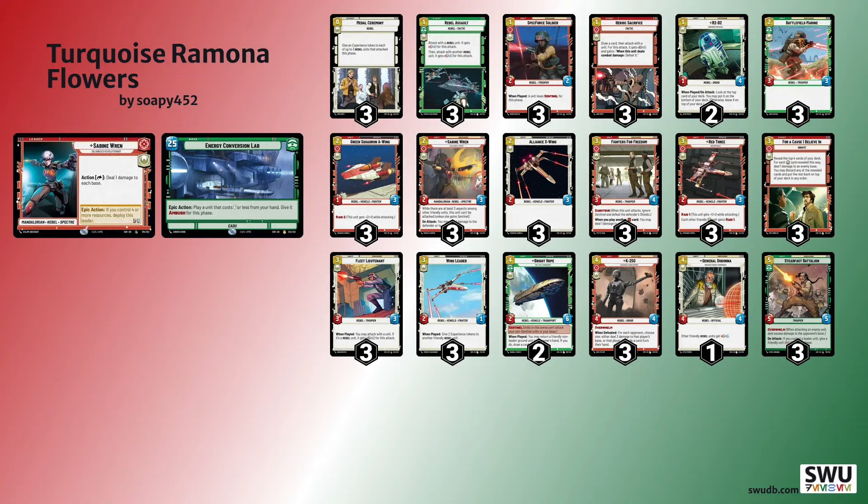As an aggressive high damage output deck myself, these decks with 25 health bases have a really hard time keeping up. You can't race a deck with a 30 health base, and my deck has lots of cards that are essentially two-for-ones, like Cantina Bouncer — play it down, remove something of theirs like Steadfast Battalion, and put your own threat on the board. These decks just can't keep up with that.